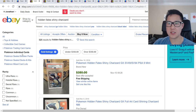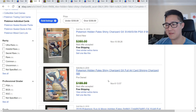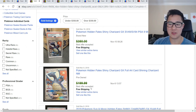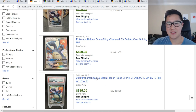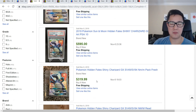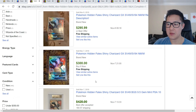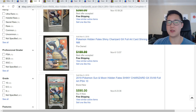I doubt any of this will go up anytime soon, but I also doubt there'll be much movement in either direction at this point. Looking at eBay, shiny Charizard — we've already hit what I thought was the bottom. There's a raw card with best offer accepted, listed at $200. I thought it would bottom out at $200 and it seems like we're already there. It's really crazy coming down from that $10,000 card not too long ago.